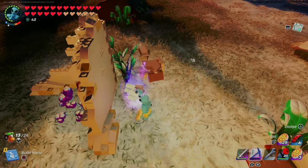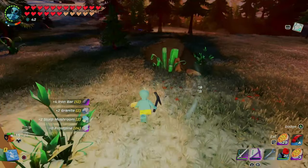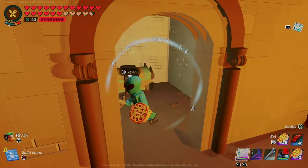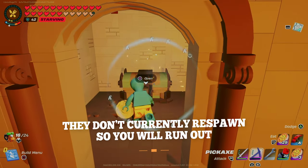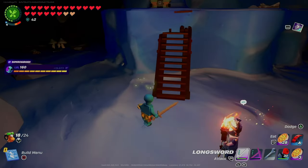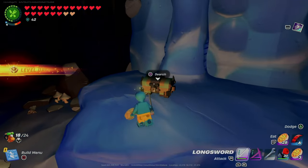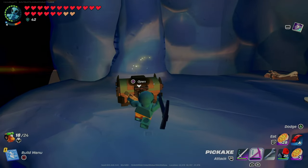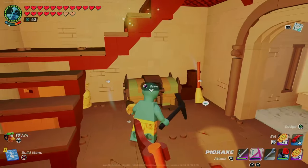So now you can collect iron bars when you destroy a grand chest you find in the wild. So how unlimited are these grand chests? Well, they definitely are limited. You can find them in the frost areas around most abandoned buildings and also inside the frost caves. You'll gain four iron bars from each, plus eight frost pine as a bonus. Pretty great, especially considering that iron bars also use up some of your precious bright quarter.